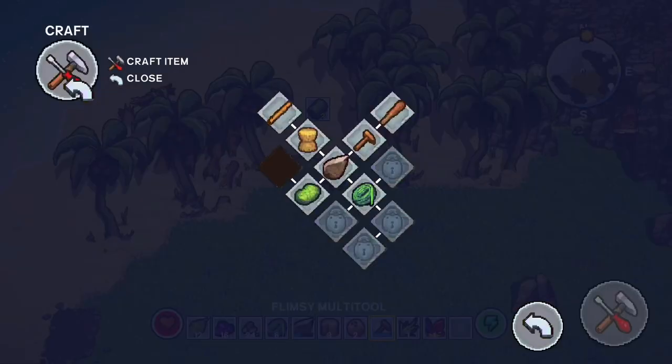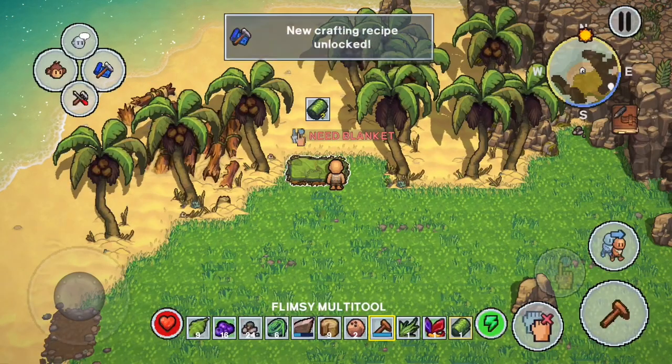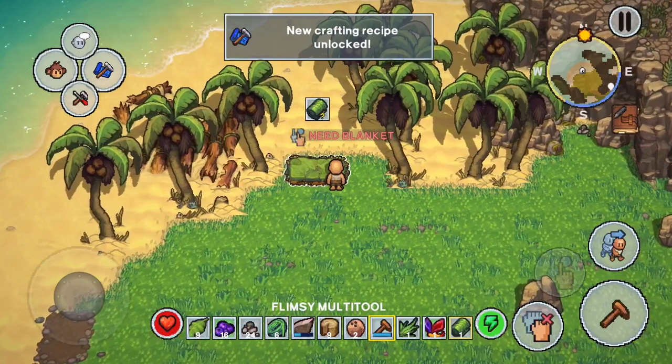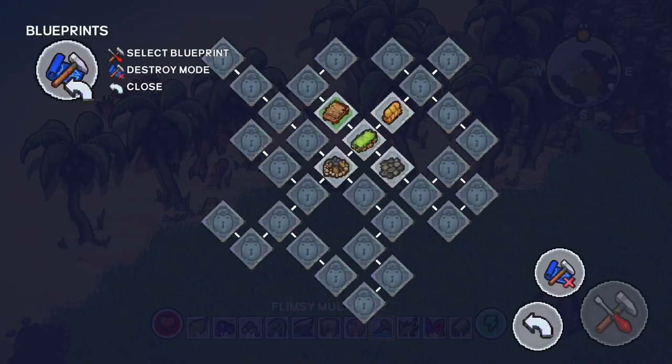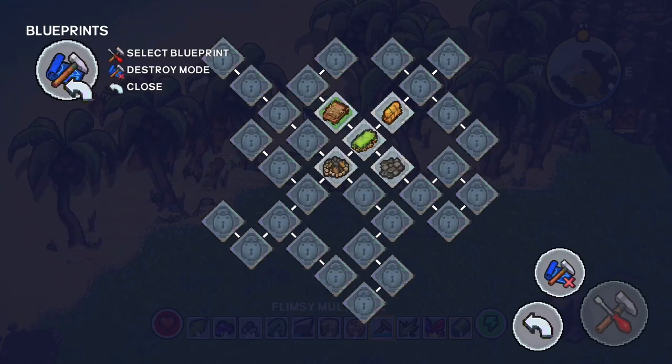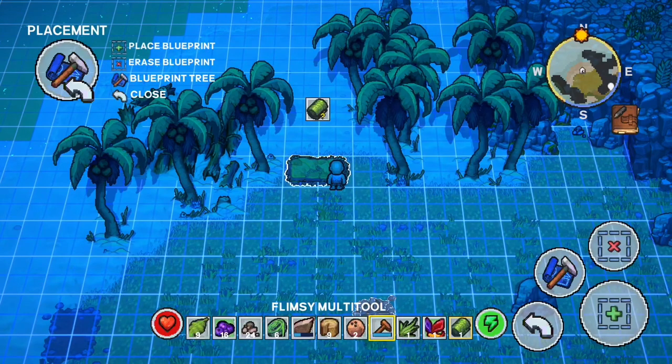Once we get this we'll officially have the bed set, but in order to sleep in it we're going to need to make a blanket. You can see our four new items unlocked. One of the big things we'll need is to get that campfire going, but first let's see if we can get that blanket — we've got our leaves and now we can set that on there.